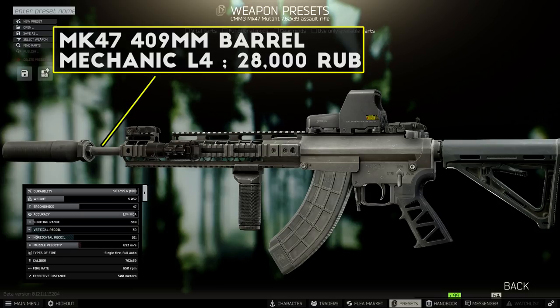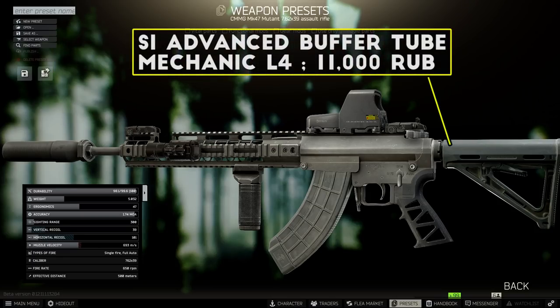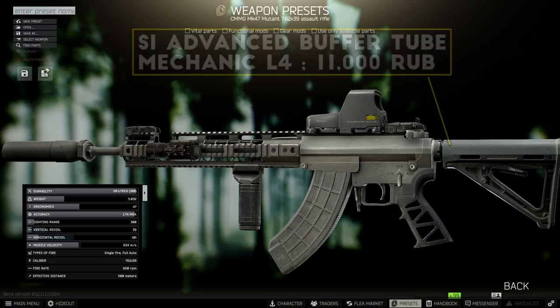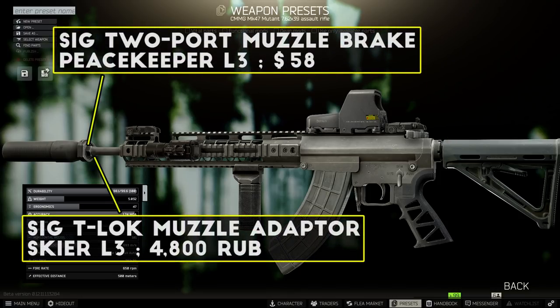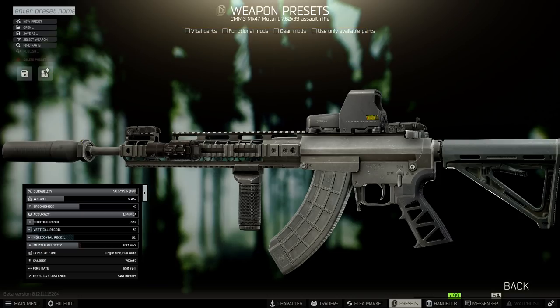First, you want to swap the barrel over to the extended 409mm MK-47 barrel, which gets a nice initial recoil reduction. Next, swap the buffer tube over to the SI Advanced Buffer Tube — both of these parts are available at Mechanic Level 4. For the muzzle device, the best option on this top-tier build is the three-piece SIG suppressor combo: the T-Lock muzzle adapter, the SIG two-port muzzle brake, and then the SIG SRD QD suppressor. This combo gives you awesome recoil stats and suppresses your shots at the same time. Sadly, the longer barrel does not accept the blast mitigation device, so this is by far the best muzzle option.